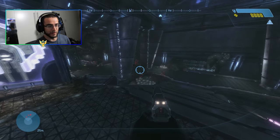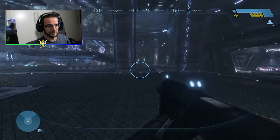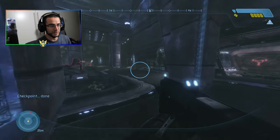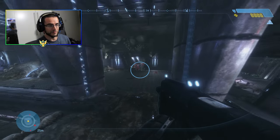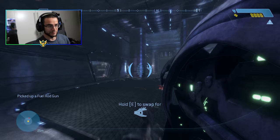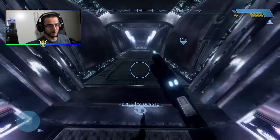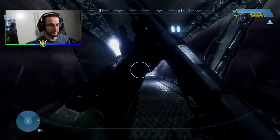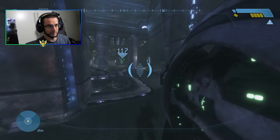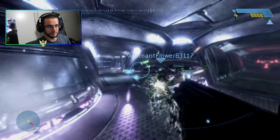The only thing I liked about 343's version of Halo Combat Evolved in 2011 was that you could switch between old and new graphics, which was a very cool feature. But I bet most people switched back to the old graphics. Wait — we're going the wrong way. It's supposed to go that way. You never played Halo Combat Evolved, did you?